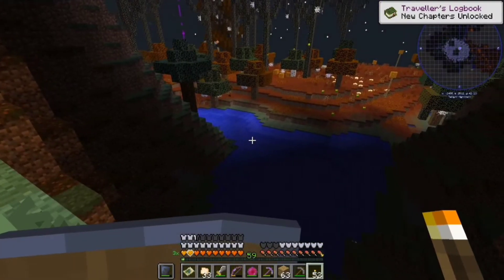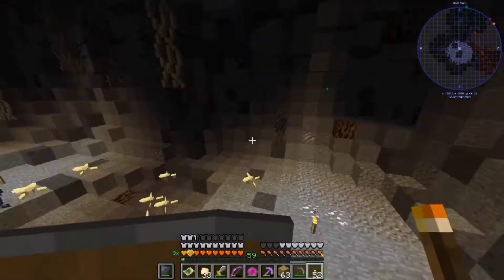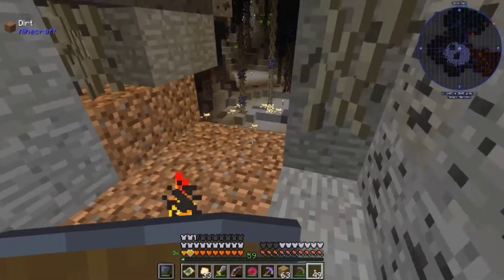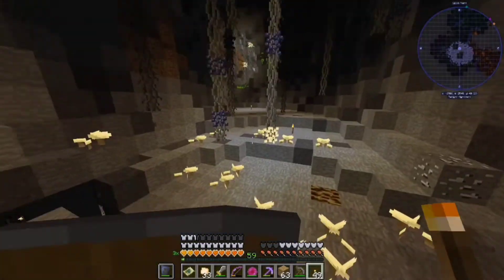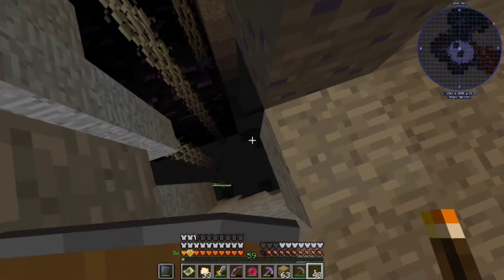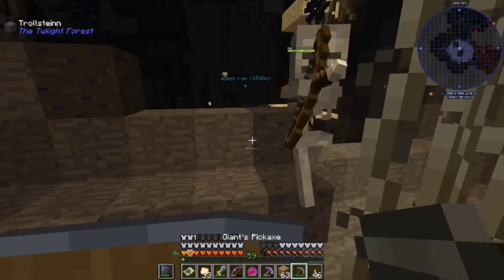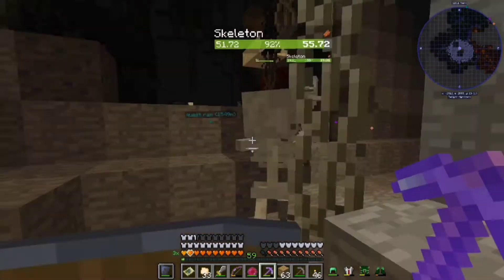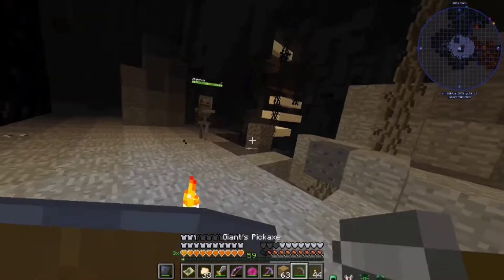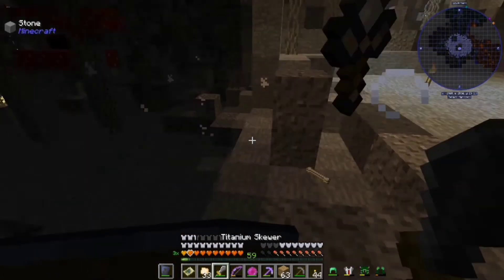Oh, here's the exit down to Halloween Town. And a big drop down there, but I think I'm just gonna stick in this area. We went in a big loop. Great. Maybe we should... That's the Obsidian Vault. It's weird that we found that. Here's the Obsidian Vault. It's kind of weird we found this before the other one.